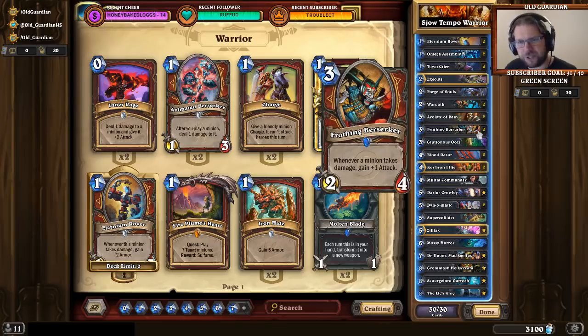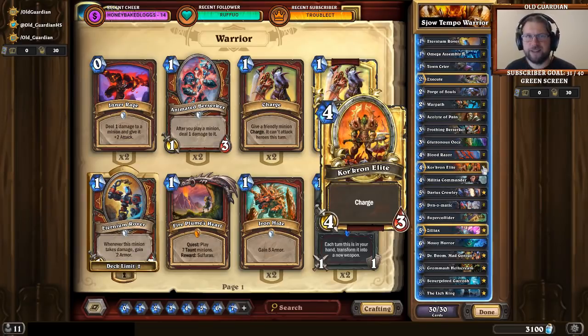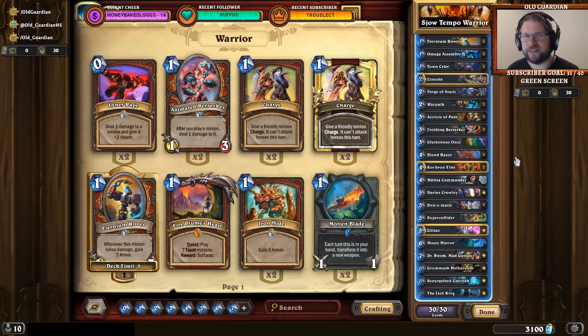The deck has Frothing Berserker and Corcoran Elite in it. If you happen to draw exactly those cards, you're able to do some pressure plays. But for the most part, this deck still plays a very control style of game — especially when matched up against Odd Rogues, Zoolock, and Tempo Mages, which also happen to be some of the best matchups for this deck. While it has some tempo means, it still plays a very slow game, and it even has trouble against combo decks because it's generally not fast enough.